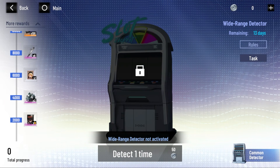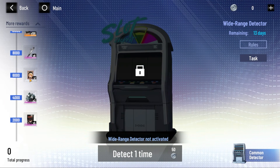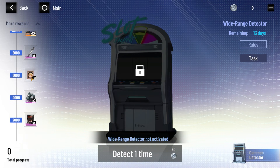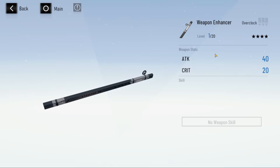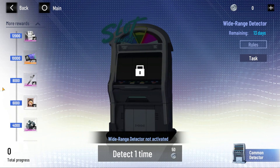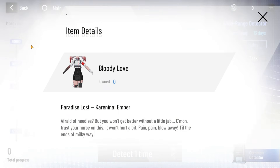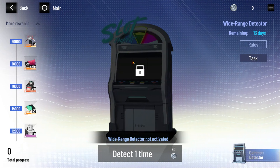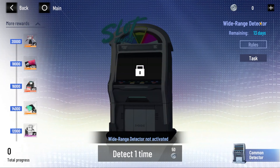If we switch over to the wide range side of rewards, we have gear overclock alloy, a Mona Lisa — I butchered that name again — a weapon enhancer, and a basic construct. Over here at the top, this is a new costume for Karenina. So anybody trying to main Karenina, you have a pretty cool costume right there. We also have a targeted weapon R&D ticket and memory shards, which is beautiful.